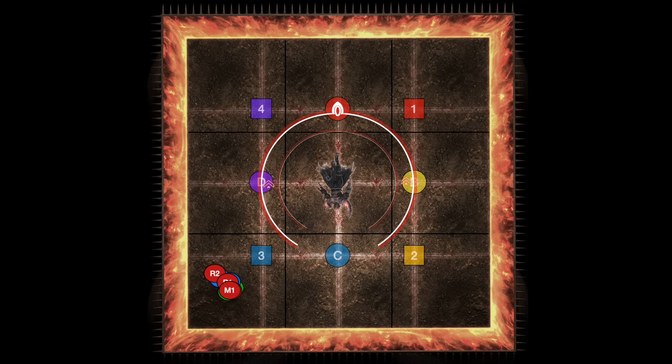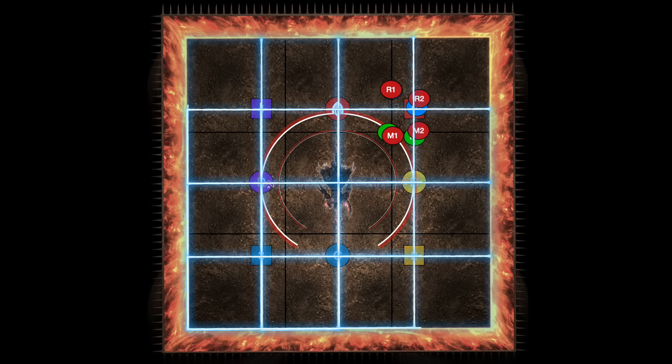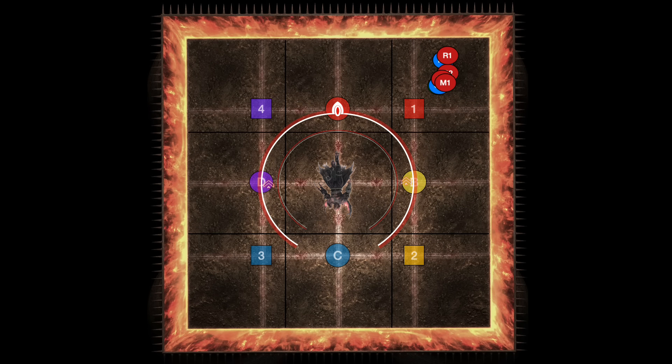Finally, if they both head towards three and they turn towards it to cover it up, then your safe spot is one. There are no rotations or mirrors of this pattern — you can always look at three to be able to spot where the safe spot is. Wherever you get to, make sure you heal and mitigate for a Genesis of Flame raid-wide.